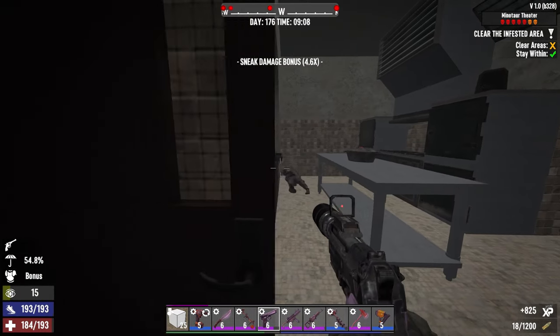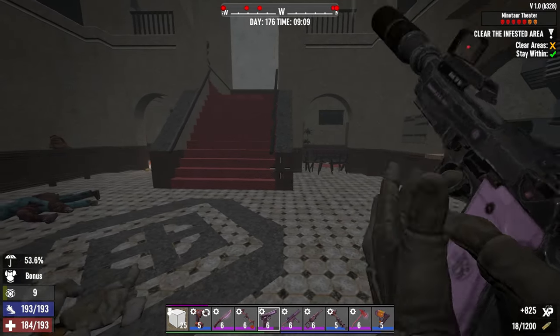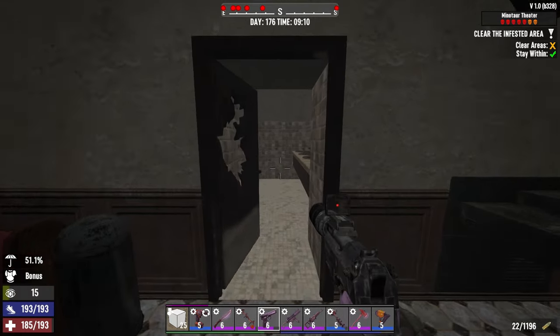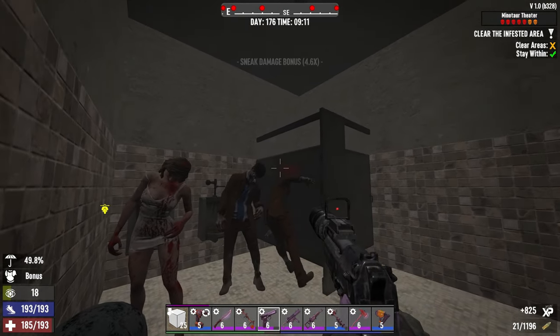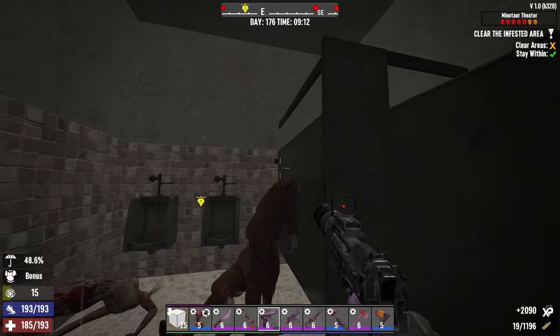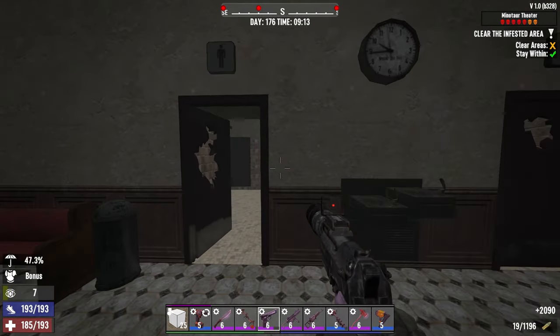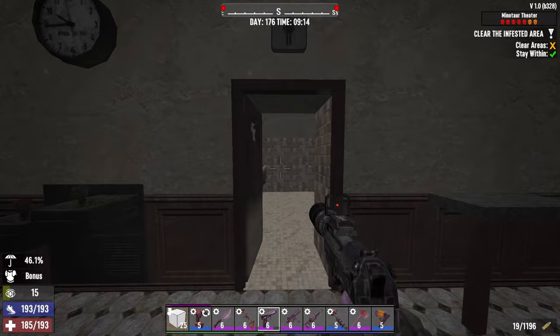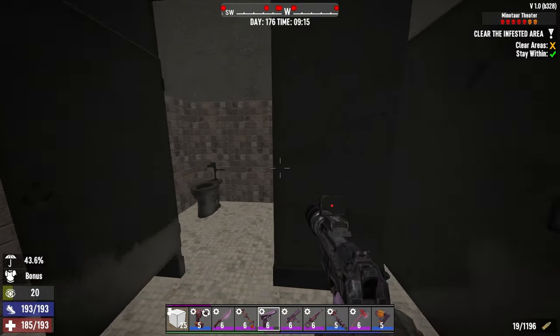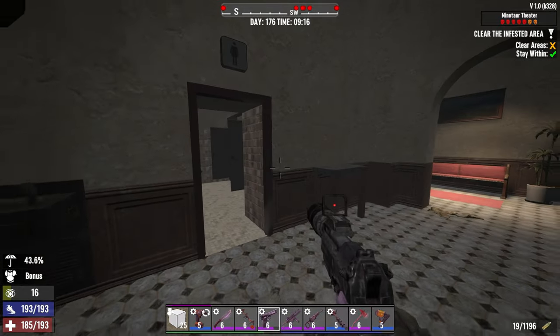Now there will be zombies on the second level and in this restroom. For run and gun, everyone will run to you, so you can run outside and play around. But for stealth build, you can just slowly clear all of them. There's no one in the restroom. I will go up and clear the second level.